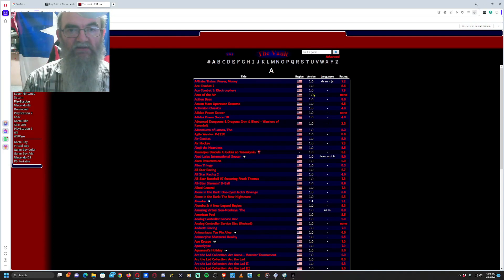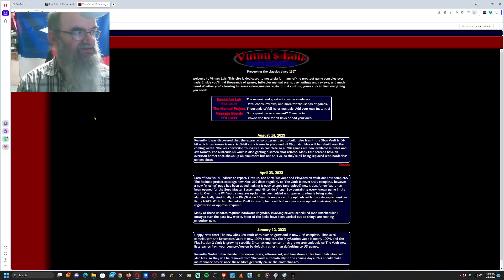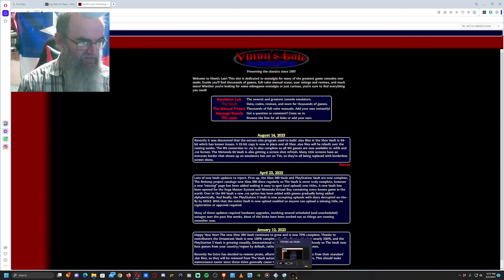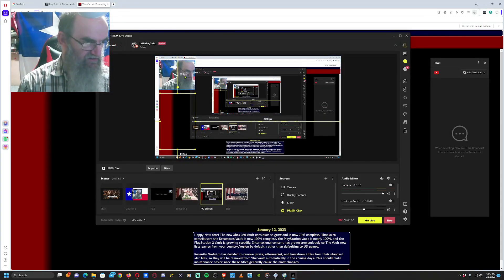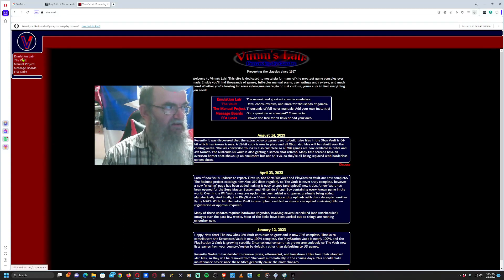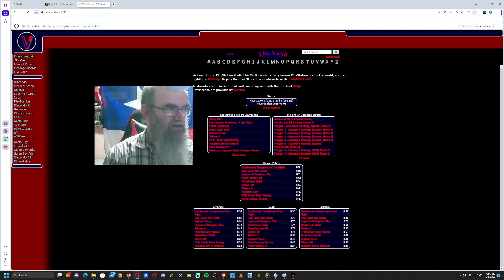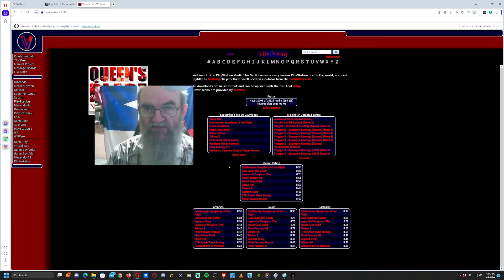Go to vimm.net — let me click on the main page there — and up here on the left, let me move my big head out of the way so you can see. Up here on the left, you see the Vault — click on the Vault, click on PlayStation, and there are loads of them.